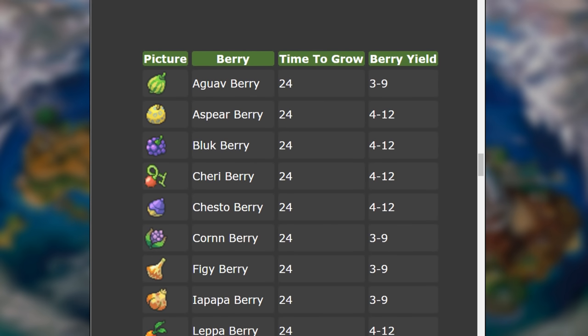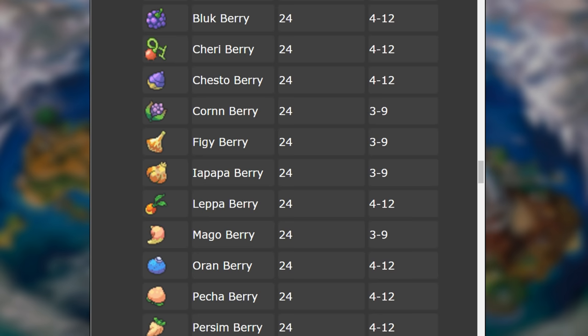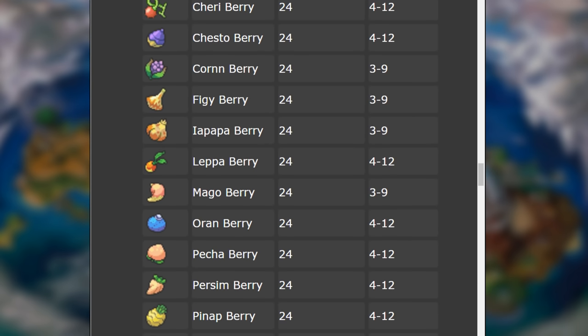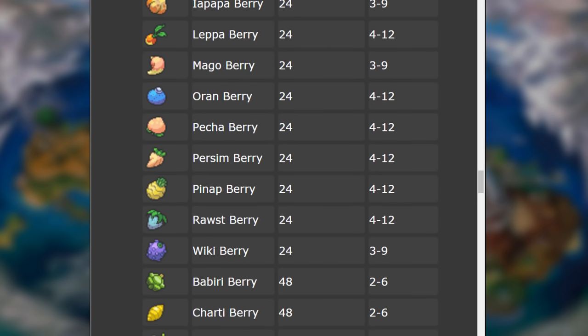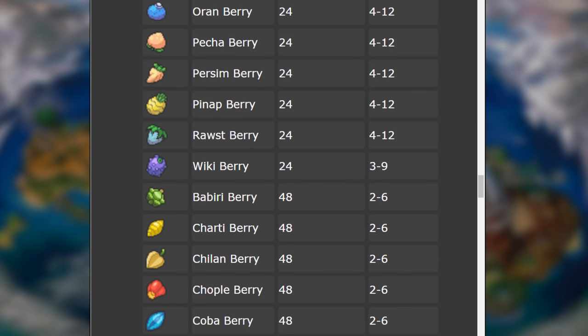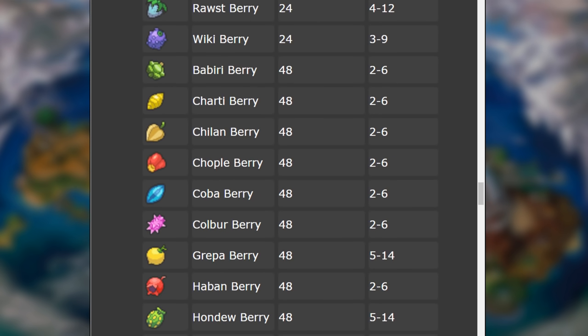Looking at yields for 24-hour berries: the Aguav yields 3 to 9, Aspear 4 to 12, Bluk the same, Cherry, Chesto, Cornn about 3 to 9, Figgy 3 to 9, Iapapa 3 to 9, Leppa 4 to 12, Mago 3 to 9, Oran 4 to 12, Pecha 4 to 12 — many fall into the 4 to 12 range. Then the Wiki Berry, Babiri, and Charti yield around 2 to 6. After the 24-hour berries we move into the 48-hour range, like the Haban Berry.